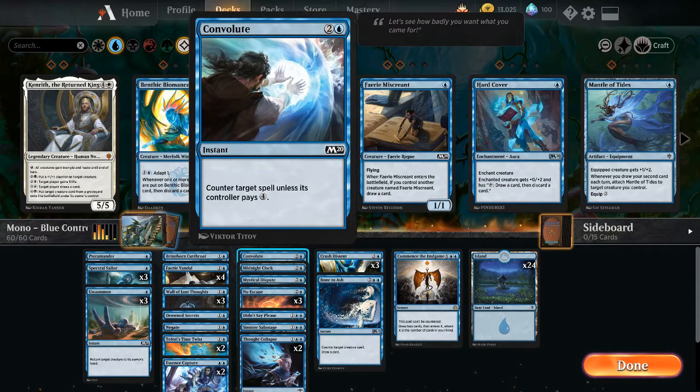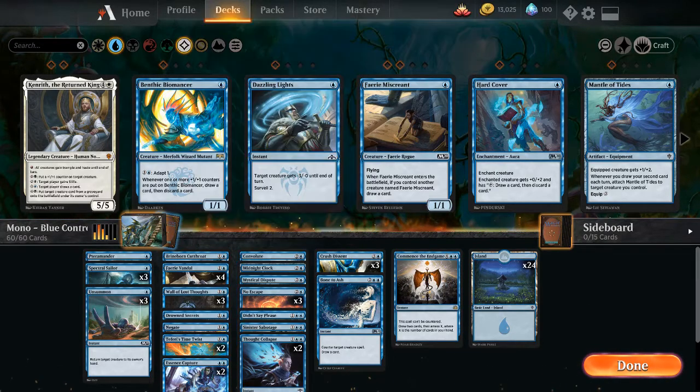Convolute for 2 and a blue — instant, counter target spell unless its controller pays 4. This is important because sometimes we just need a cheaper counter spell, and sometimes our opponent can't pay the 4.